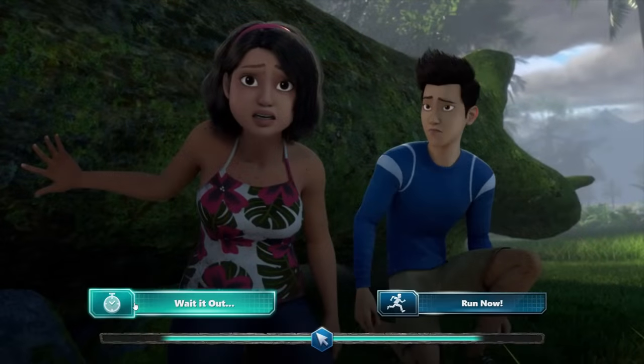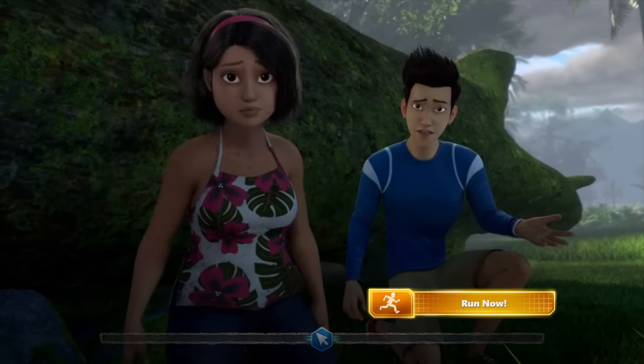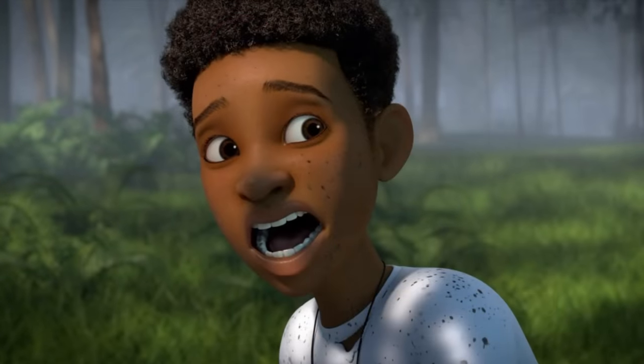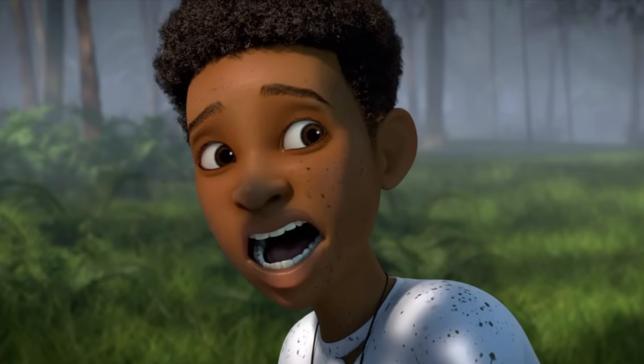The right decision is to stay back and wait, which allows the Baryonyxes to chase after the Pteranodons and leave the campers alone. However, if you choose to push forward and move on, Darius comes face to face with the Baryonyxes and they attack and eat him on the spot. That's the first wrong choice that causes a campmate to die.